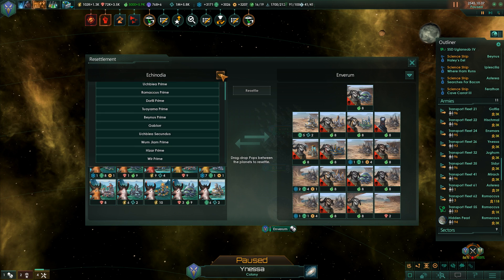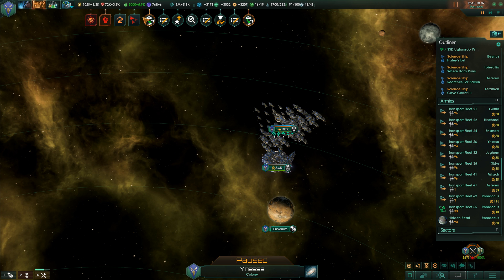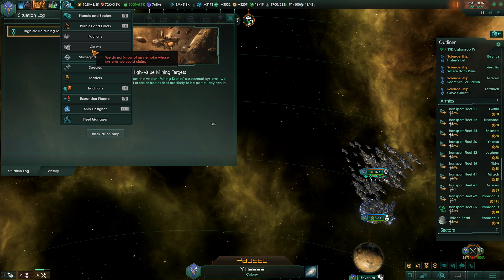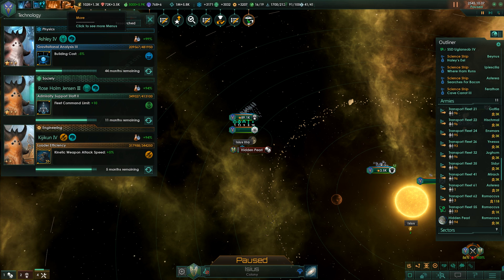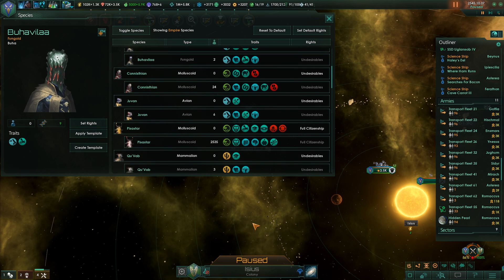Alright, resettle - let's pull from here. We're not actively modifying a species. Let's see Hidden Pearl - what do we have surface-wise? Completely different guys, also some robots. Looks like we picked up a Buhavela, but we may get another one.